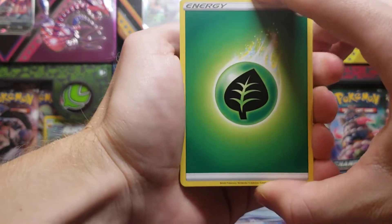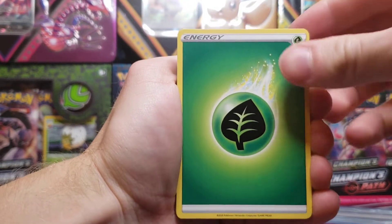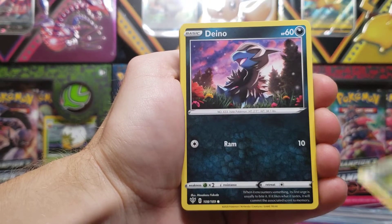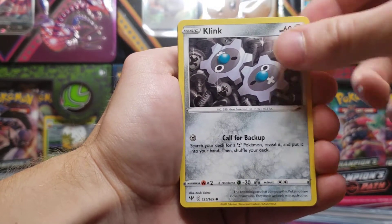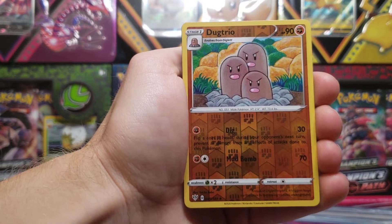I finally was able to get my hands on some of the cards without paying a fortune for them. We've got energy, Combusken, Staravia, Zweilous, Dino, Jigglypuff, Dunsparce, Klinklang, Marnie, and Dugtrio Reverse Holo, which is an uncommon card.